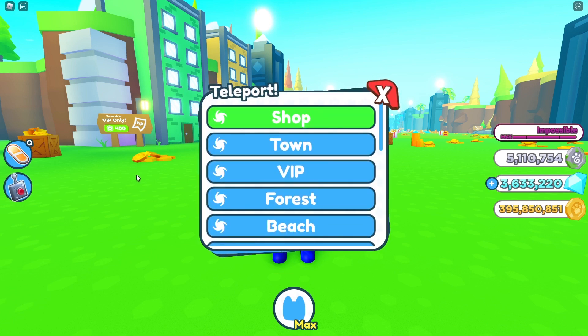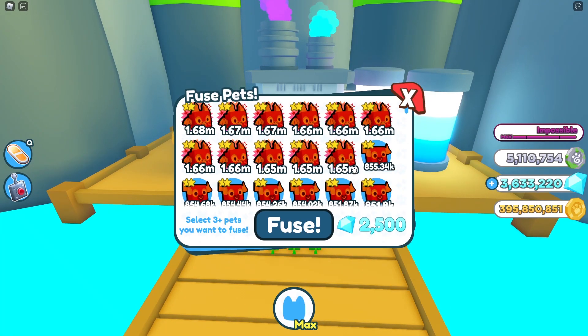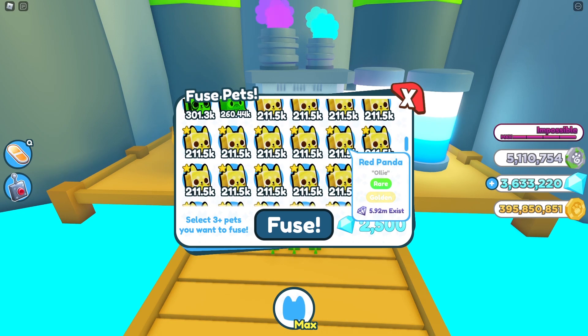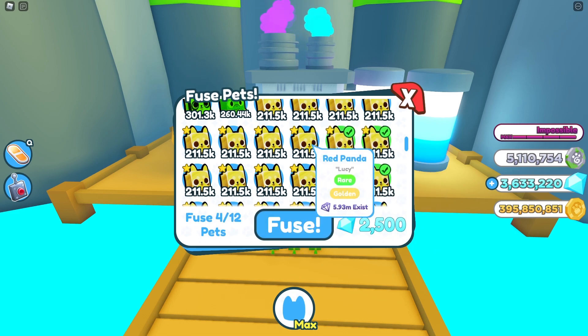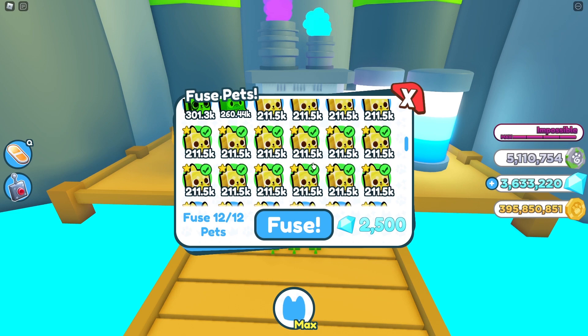After that you're just going to head to the fuse machine. Once you're there you can do a bunch of combos, but the way I do it to have a good chance to get a samurai dragon is a full 12 combination of any golden pet from the samurai egg. So as you can see, I would use like 12 red pandas and I would have a good chance of getting a samurai dragon. I actually fused around 200 golden pets today and was lucky enough to get 11 to 12 samurai dragons just from doing this type of combo.